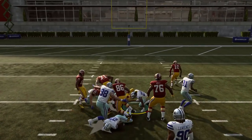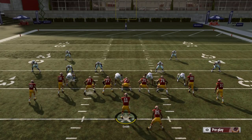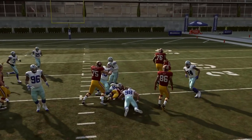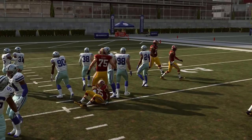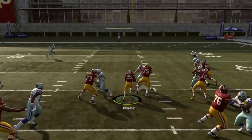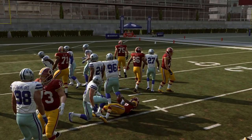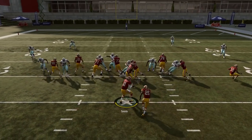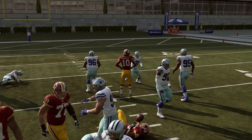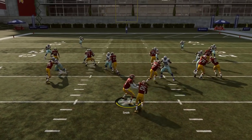Coming in at number two, we have the gun tight offset tight end 01 trap. This one is only found in two playbooks — the Packers and the Saints — because those are the only two playbooks that have this formation. The 01 trap is very effective this year as a run in general. In conjunction with the inside zone out of this formation, it makes a very lethal one-two punch. It gets very good blocking — even against looks like nickel double-A gap where it looks like you shouldn't be able to run it.